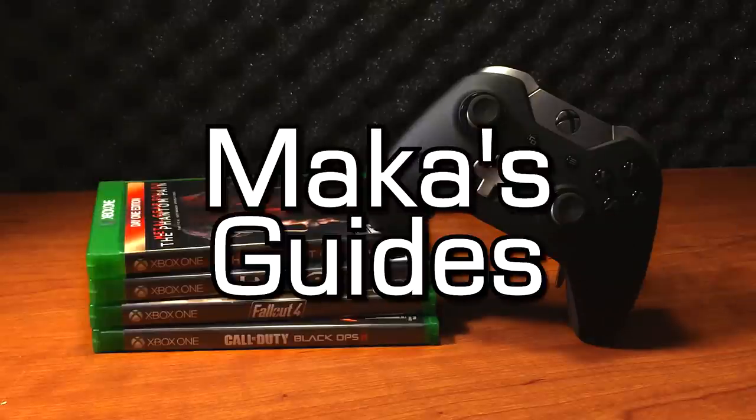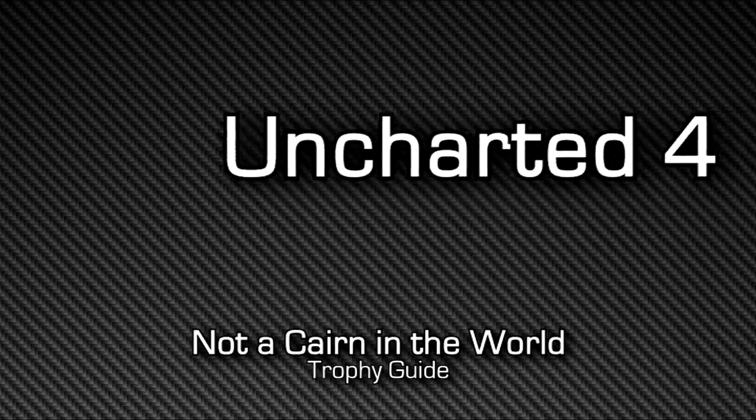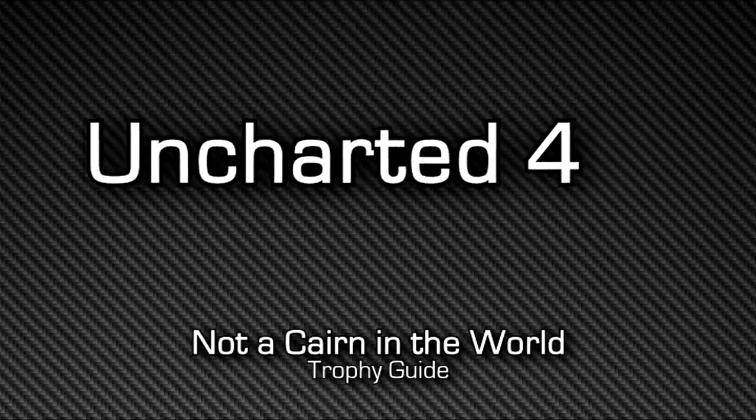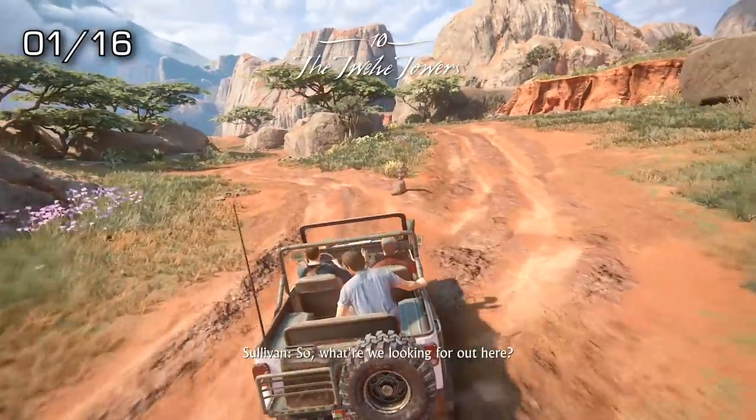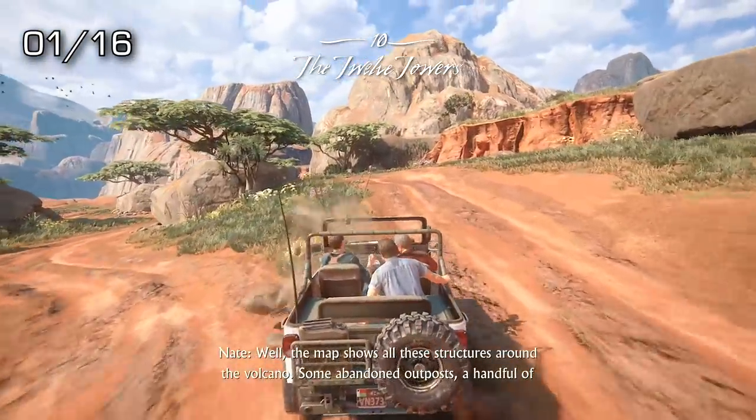Macca's Guides. Hey, what's up guys, Macca here. Playing Uncharted 4, this is the Not A Cairn in the World trophy guide which takes place during Chapter 10, The Twelve Towers.